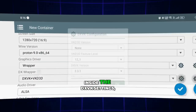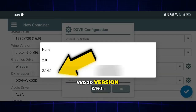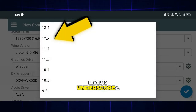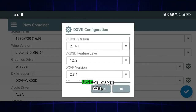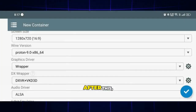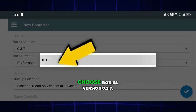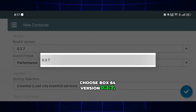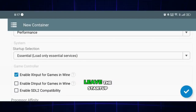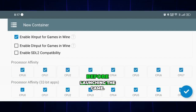Moving forward, inside the DXVK settings, you'll need to enable VKD3D version 2.14.1. Scroll down and select Feature Level 12_2. For the DXVK base, use version 2.3.1, and don't change anything else below that. After this, head into the Advanced Options section. Choose Box64 version 0.3.7, and make sure Box64 present is set to Performance Mode. Leave the Startup Mode as essential, and finally, select all CPU cores before launching the game.